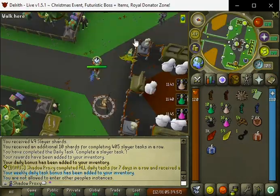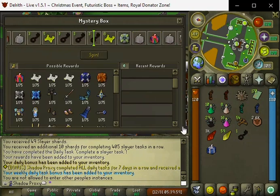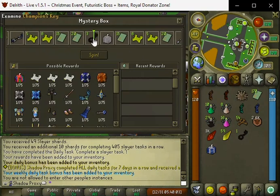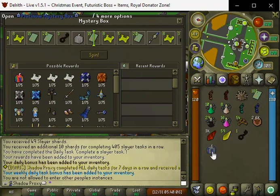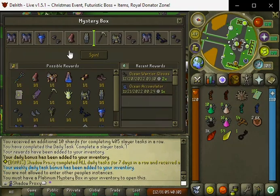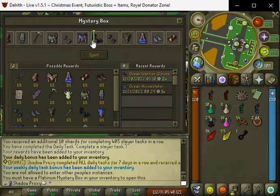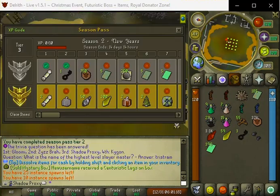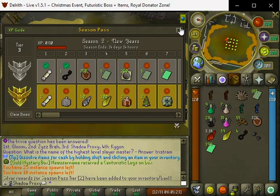Let's go ahead and open those up and see if we get anything good. Right past the centuristic boat at 15 instance tickets. In the platinum mystery box we will get ocean warrior gloves. We got tier 2 on the battle pass so now we get a champions key.